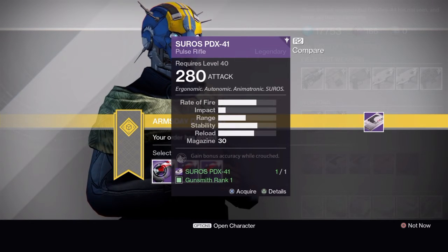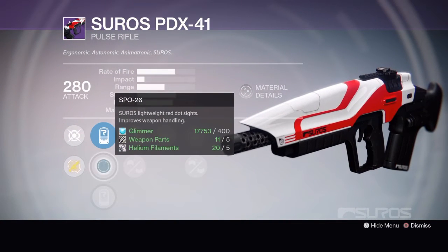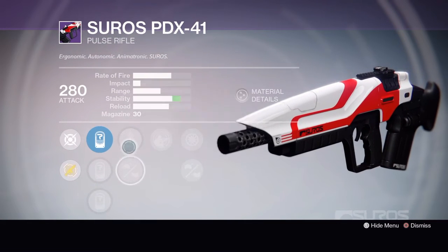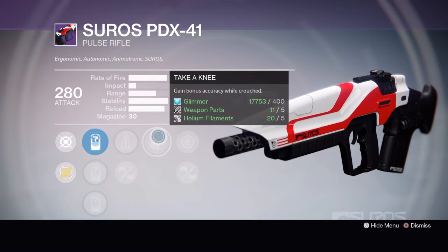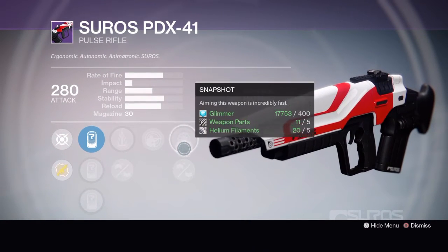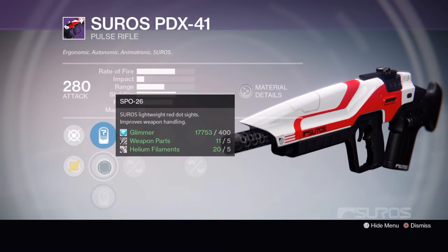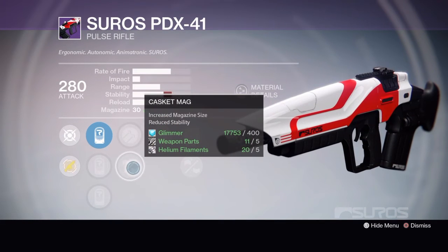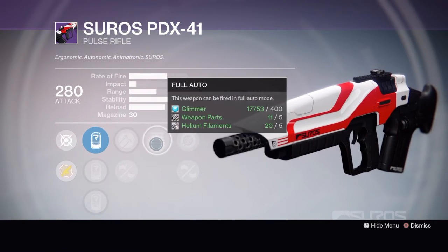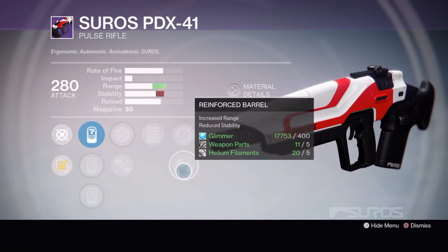Next up we have the Suros PDX-41 Pulse Rifle. Tier 1 comes with SLO-19, SPO-26, or SPO-57. Tier 2 comes with SLO-17, Perfect Balance or Oiled Frame, Take a Knee, Snapshot or Hand Laid Stock. Tier 2 also has SLO-19, SPO-26, or SPO-57, Hammer Forged or Casket Mag, Full Auto, Single Point Sling or Reinforced Barrel.